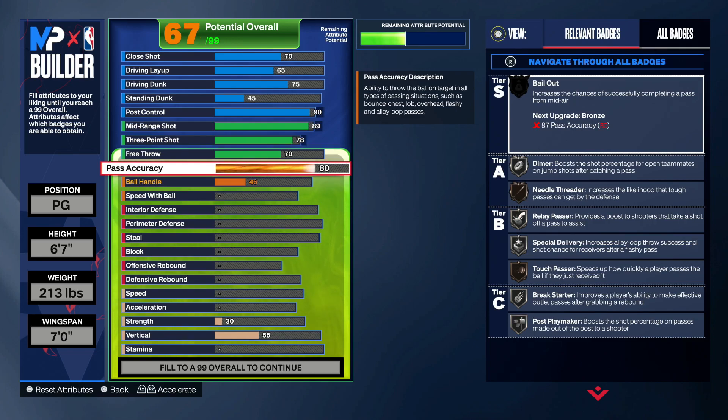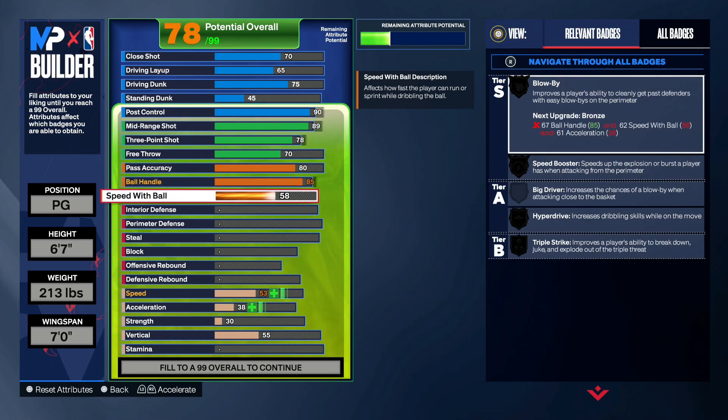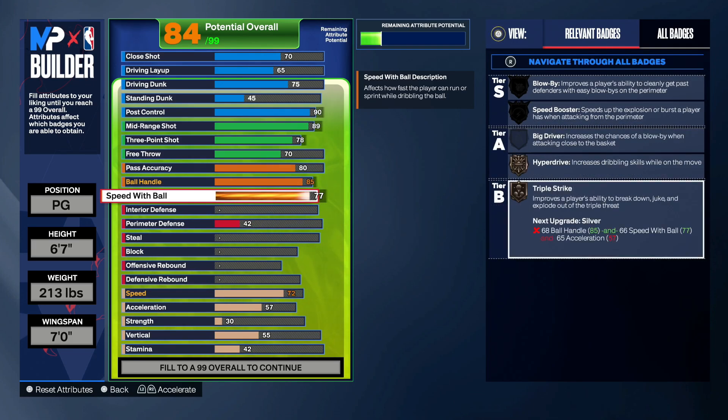Free throw I only got at 70, no big deal. Pass accuracy I put at 80 just to get some of the pass styles, because I thought that was pretty clean. 85 ball handle just to get that gold Angle Breaker, and then the speed with ball is a 77 because I can get the Triple Strike badge.